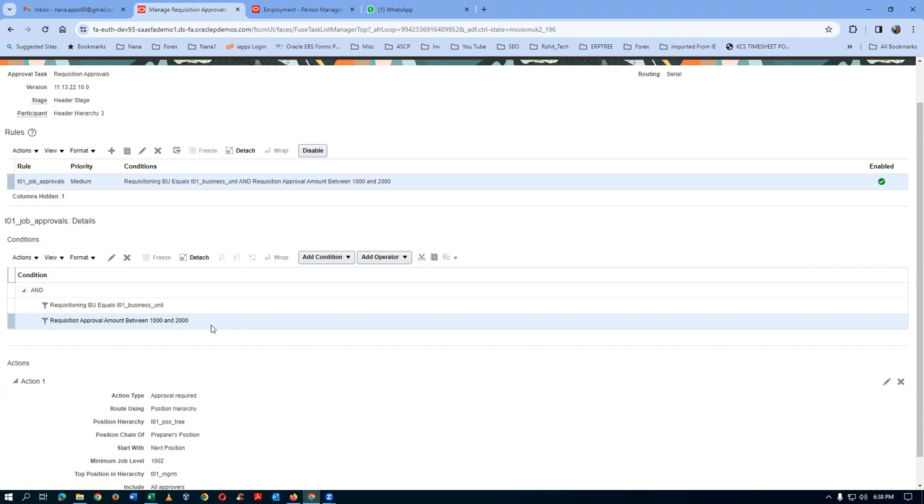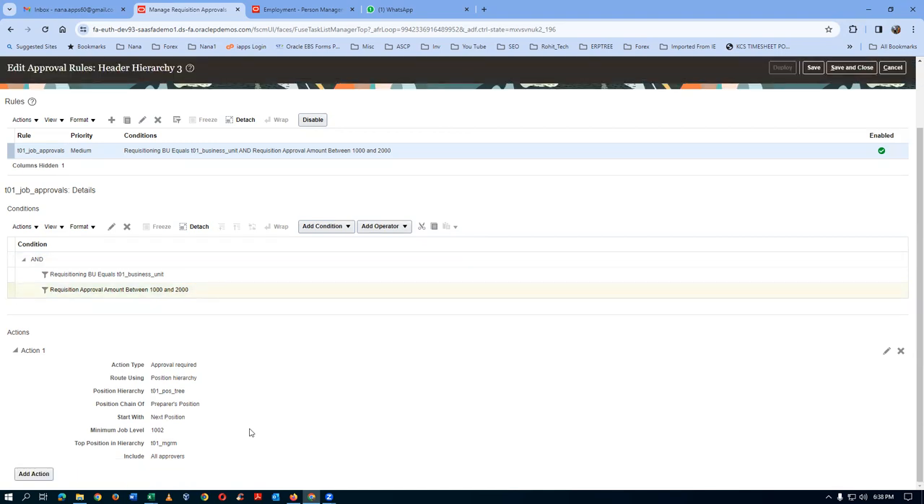When to decide which rule to apply is a dynamic activity based on requirements gathering from the field. I'm not teaching you how to play chess but how to become a grandmaster - you have to play and identify. Based on what you observe in the field, map it into the system as conditions and actions. Watch the 12th video to see how students have coupled department with requisition total - both conditions together.